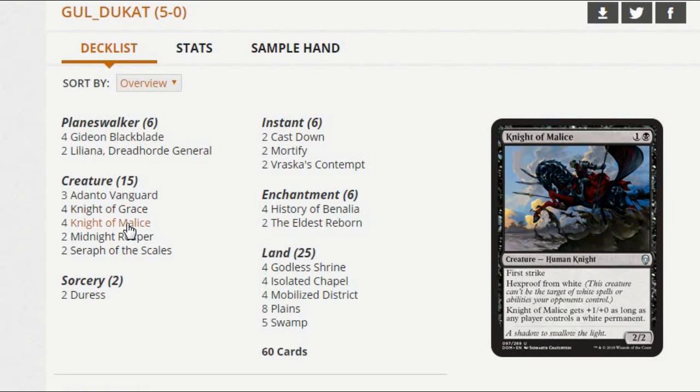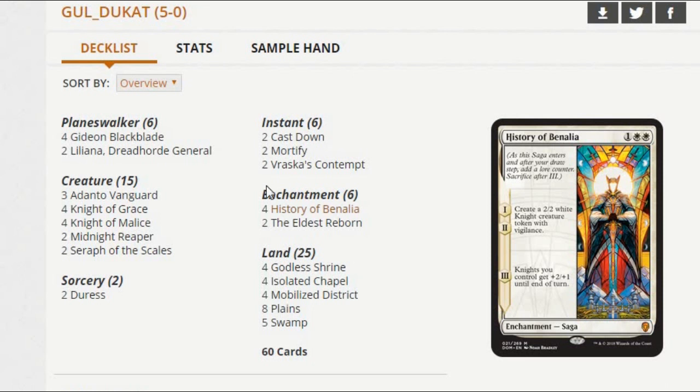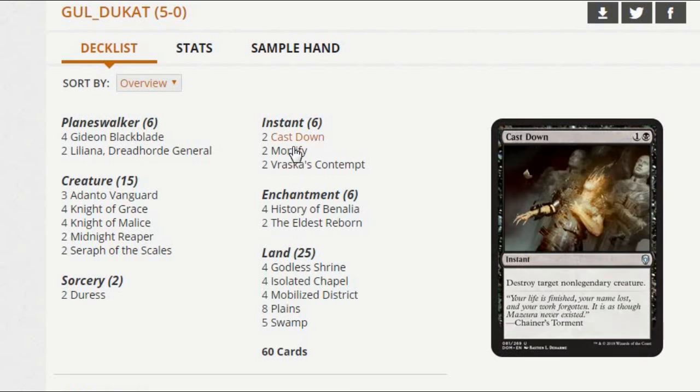You just play the Knights in the two-drop slot plus Adanto Vanguard — that's pretty easy to include. You've got History of Benalia and Gideon at the three-drop slot, which is pretty set in stone. So really your two and three drops aren't much of a worry. It's like, do I go lower, or do I go higher? The idea of going higher with Liliana and Eldest Reborn is actually a really good idea, especially considering how good Eldest Reborn is in a format full of Planeswalkers. Plus, just the usual removal package for a black-white mid-range deck.